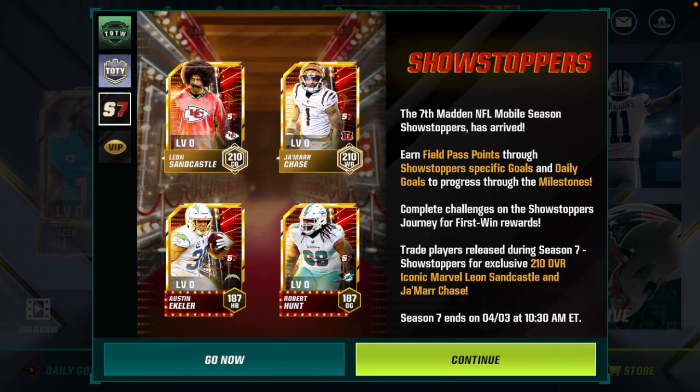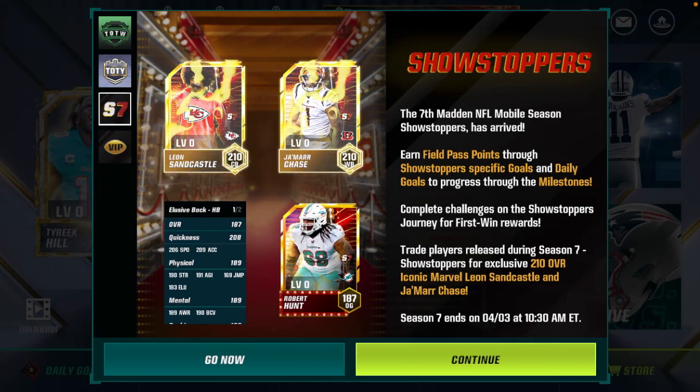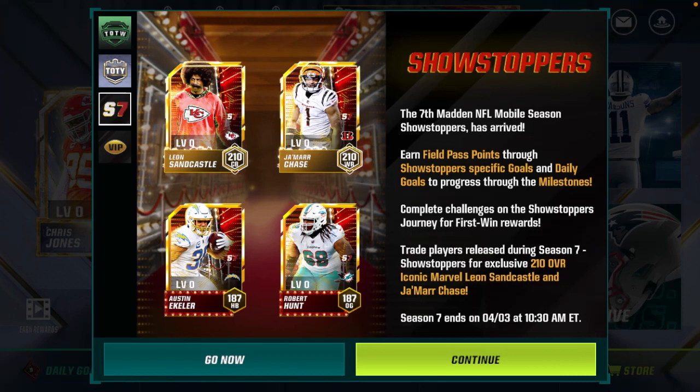There has been a lot of talk in the past month about the worth of marvels — are marvels worth it anymore? EA added so much overall from S6 to S7. The X-Factor foil players were 173 overall at the end of S6, and as soon as S7 dropped, the S7 field pass base was also 173, and instead of foils only adding eight or nine overall, you actually add plus 14 overall from base to foil. So 187 overall foils this month are only two overall off of the S6 marvels like Gronk and Lawrence Taylor who were 189. Nonetheless, today I am going to be getting Leon Sandcastle — enough talk, let's hop right into it.